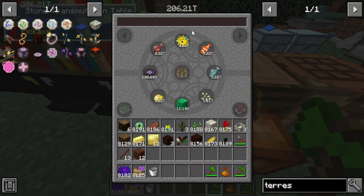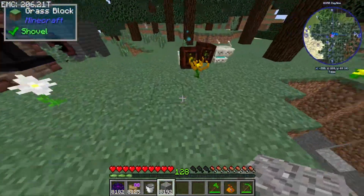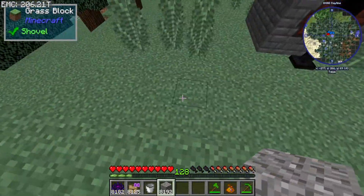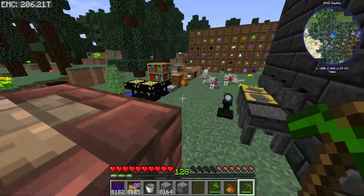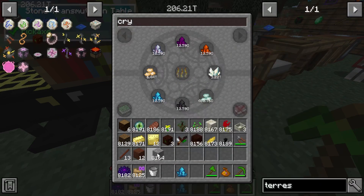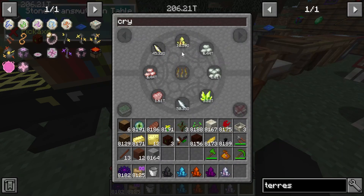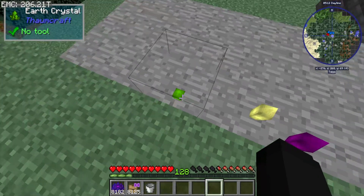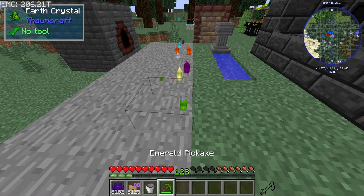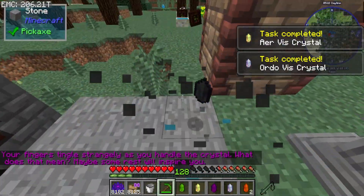To do this we need to get our very first crystals, which are fairly easy and cheap to obtain. All we need to do is grab some stone from the drawer and make a little growing area. With the growing area built, we grab crystals - these have EMC - and grow them on the stone behind our smeltery to get all the crystals we need for Thaumcraft. Then we vein mine them and pick them all up.